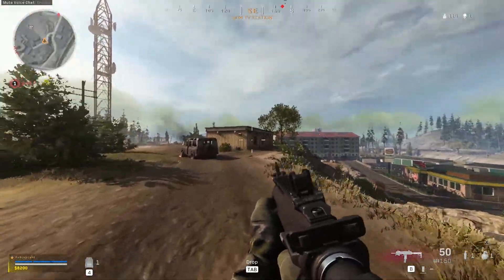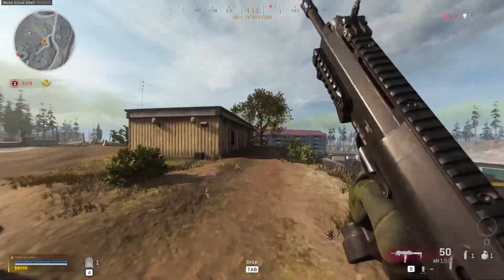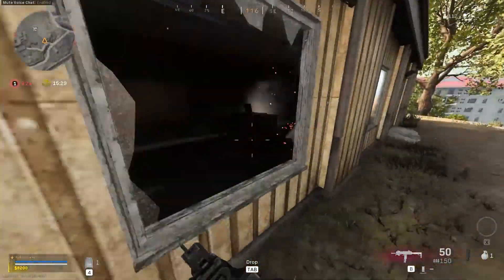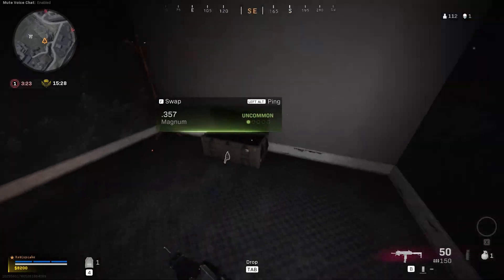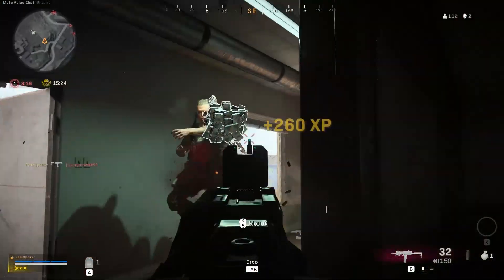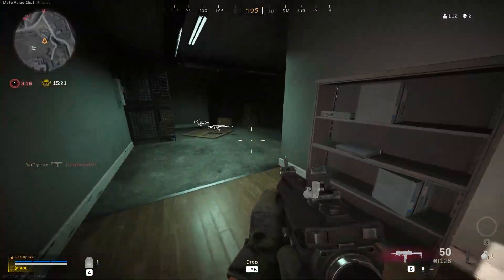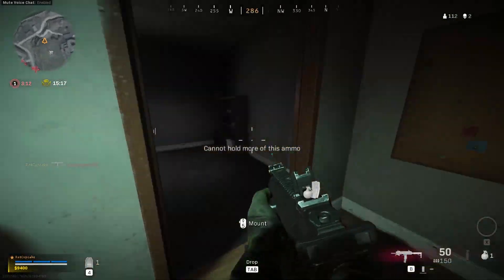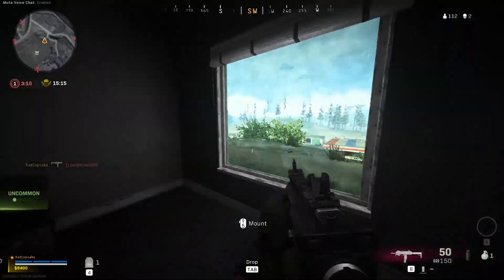You can rely on this balanced MP7 setup to get you out of trouble at any point in the match. Your perks for this loadout are a similar mixture to previous builds — you need Overkill in order to use two primary weapons. There's no arguing with Cold-Blooded as your blue perk either. Amped makes the cut once again to increase your weapon swap speed, and frag and flash grenades won't let you down as your lethal and tactical slots.